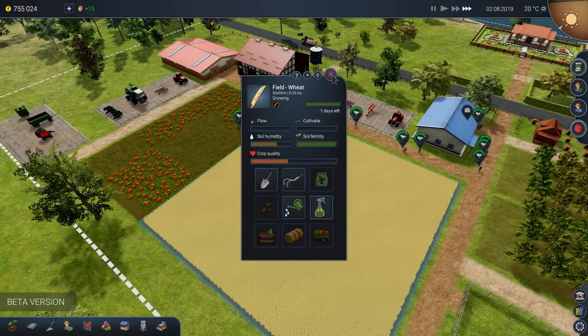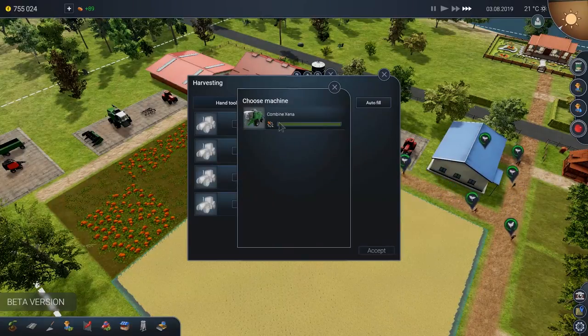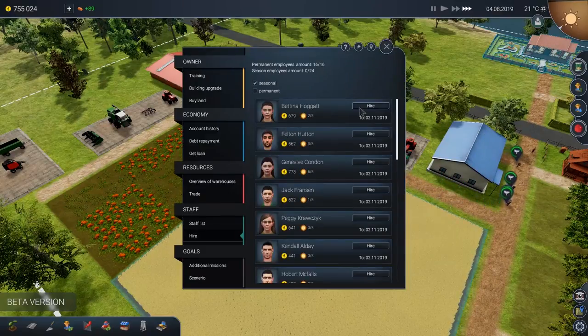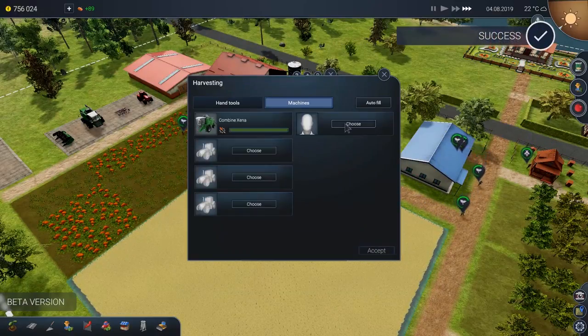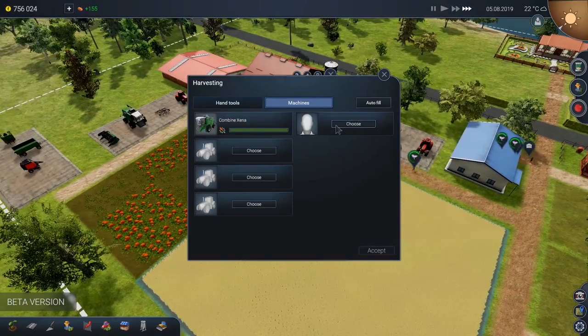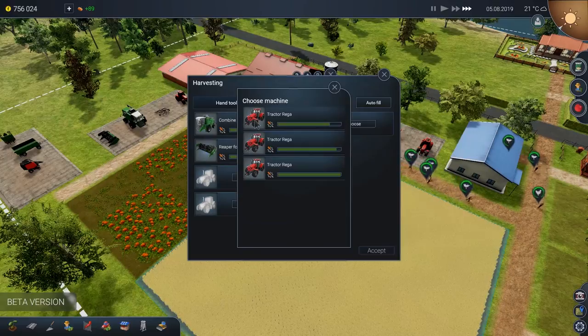One day left. And here we go — almost ready. Time to harvest! Let's go ahead and grab the machines. We want the combine. We need a worker on this. Let's see if we can hire somebody — can we hire a seasonal worker? Let's hire a couple workers here. We want to do seasonal workers. I just hired two people.